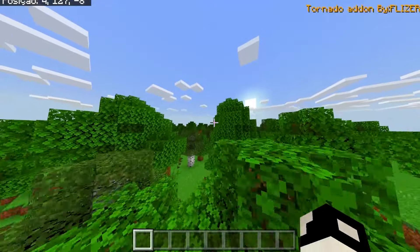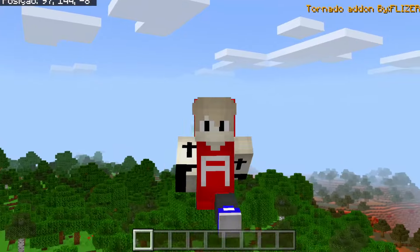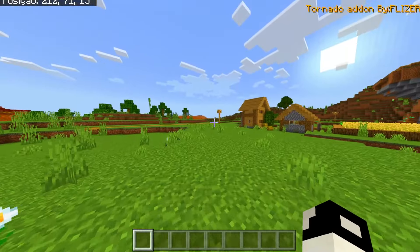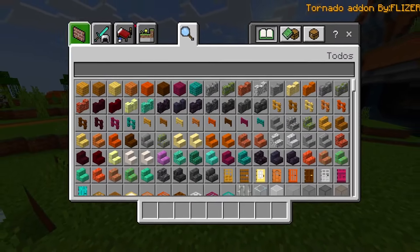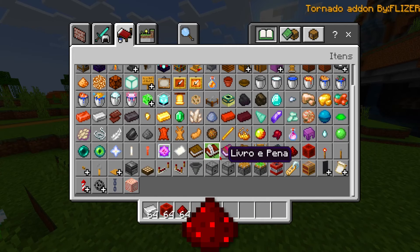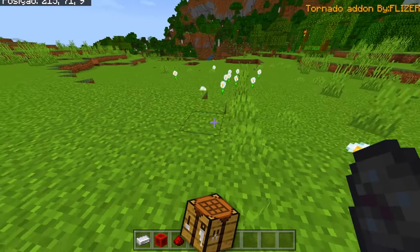For us to have a tornado in our world, we have to craft a tornado. How can I craft a tornado? In real life the thing just happens naturally, right? But here in Minecraft a lot has to be crafted, and I'll show you how it goes. We're going to be using copper, redstone, and carbon, which we need in order to be able to craft it.